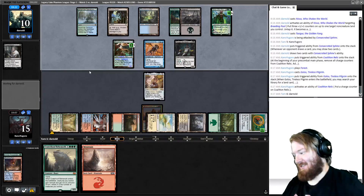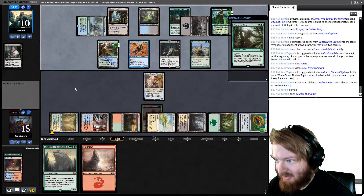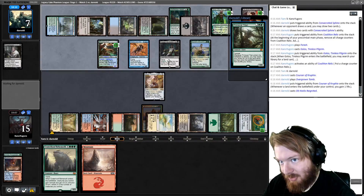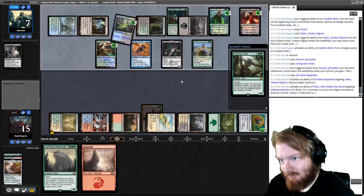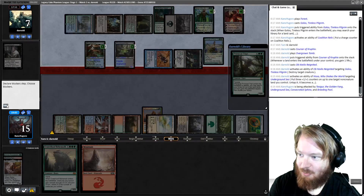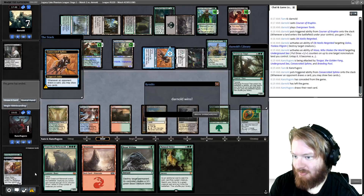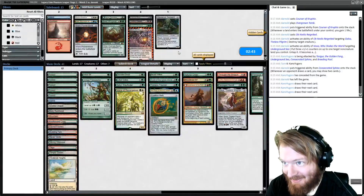Opponent plays Courser — they have Primeval Titan on top. They play an Overgrown Tomb, shock it, and play Ob Nixilis Reignited, which is an answer to Golos. Oh well, we tried. I don't think there's anything that saves us at this point — we don't have a creature that answers a full board like this and I think that might be lethal damage. Let's get a Beast Within — so we concede. Had we activated Golos we would have hit Natural Order, Stirring Wildwood, and Kozilek. We would have hit Kozilek — that's funny.